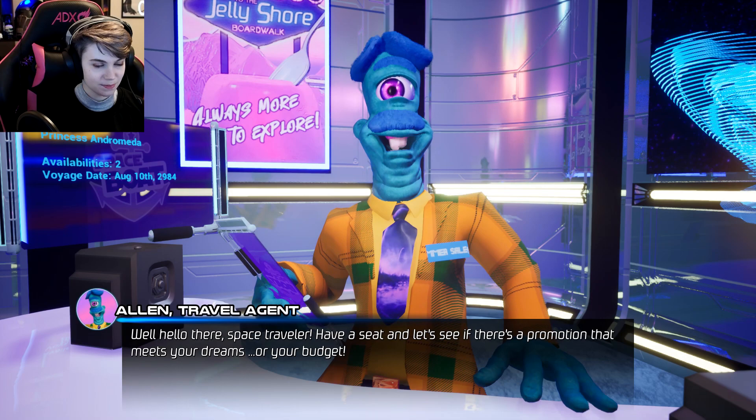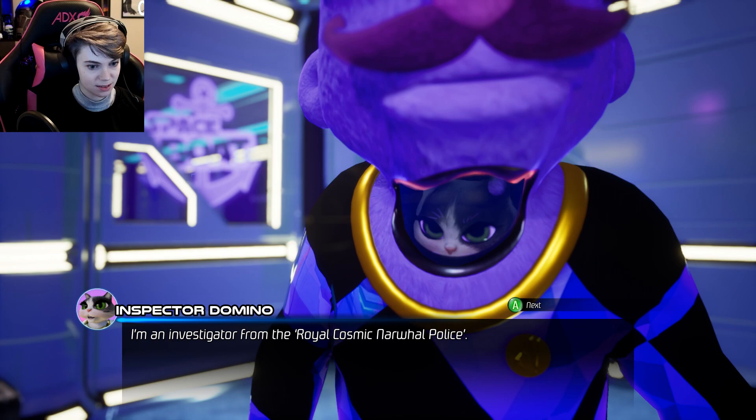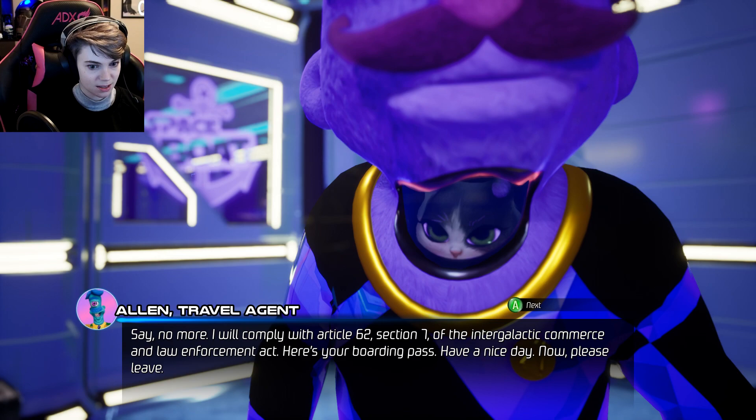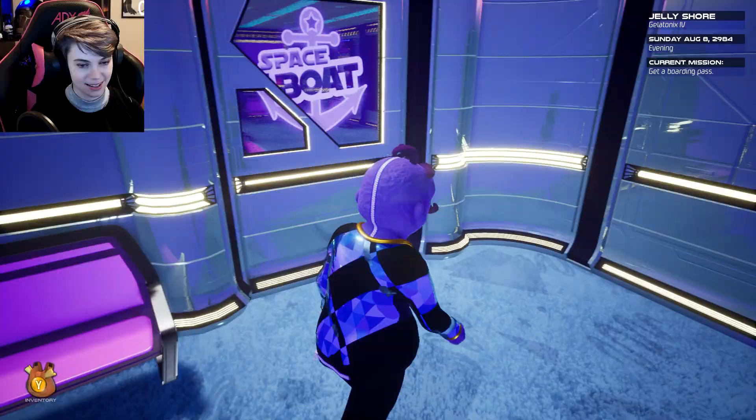Alan, travel agent. How you doing, mate? Well hello there, space traveler — have a seat and let's see if we can find something to fit your budget. Alan, your teeth are upsetting. I am an investigator from the Royal Cosmic Narwhal Police. I will comply with Article 62, Section 7 of the Inter— Yeah, that was easy! That was a lot easier than I was expecting. Have a nice day, now please leave. Thanks, mate, see you later.